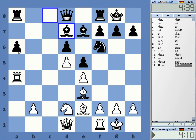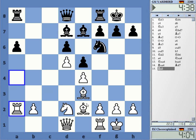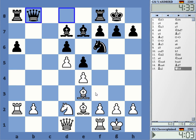Rook takes, rook takes, bishop takes, knight g4 — and he will get my dark-squared bishop. Maybe try to keep the pressure on.